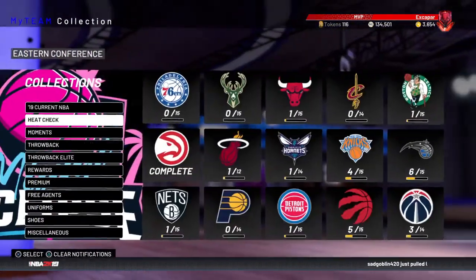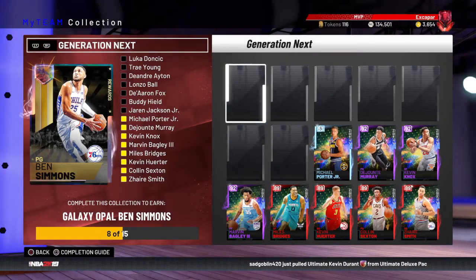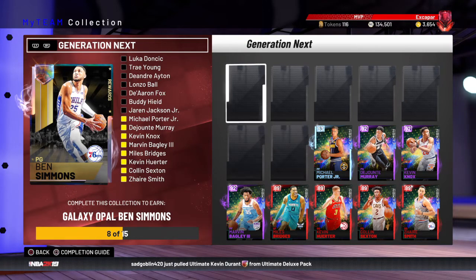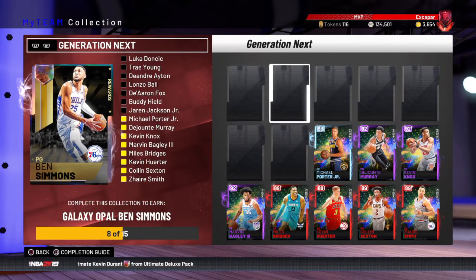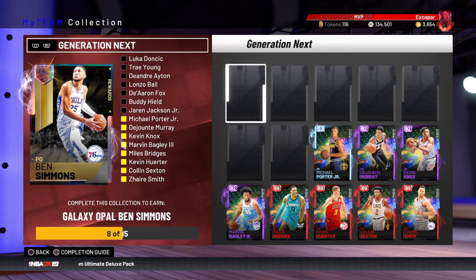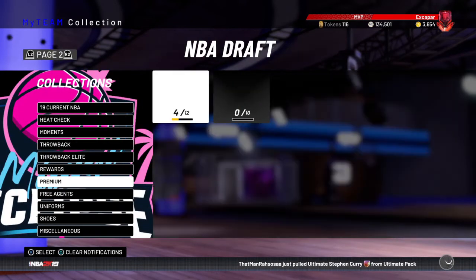The last two cards, like I said, are reward cards. One is the Galaxy Opal Ben Simmons — I can't actually show him, but it's a Ben Simmons with an 84 open shot three, absolutely insane. You actually get two other Galaxy Opals by finishing up this set, which is crazy. Ben Simmons has a super nice, super quick release, and being a 6'10" point card is crazy — he can do everything on the floor.